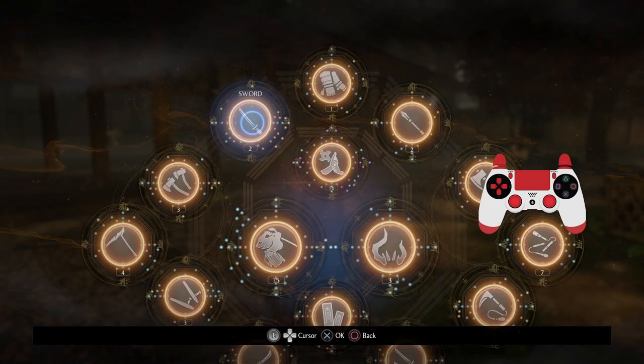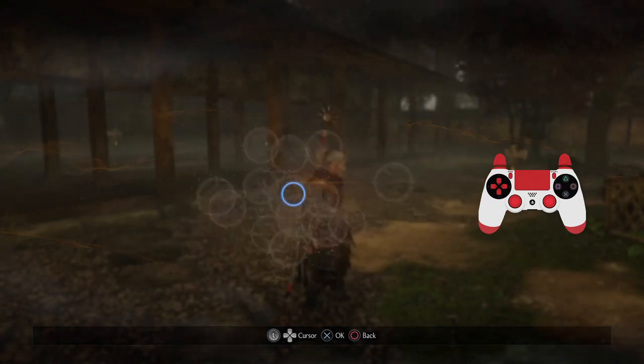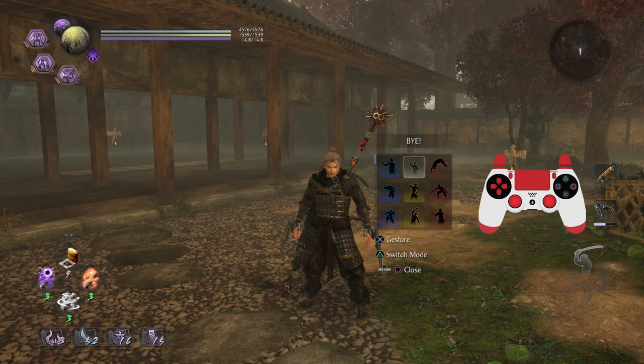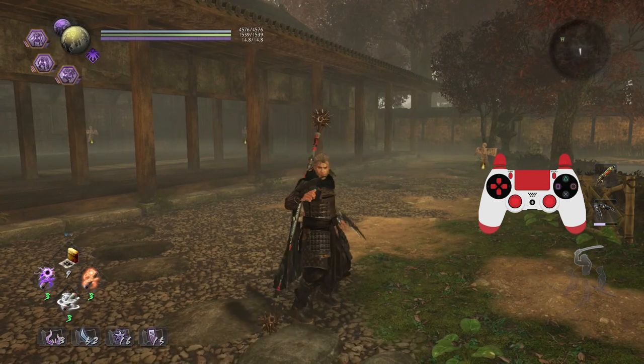That's going to conclude all the hidden skills. I don't think I missed any — every weapon in this game has a hidden skill, and if you want to know where to get them, I'll have them in the description below. Thank you for watching, I hope it helps you figure out what weapons to choose, and I'll see you guys next time.